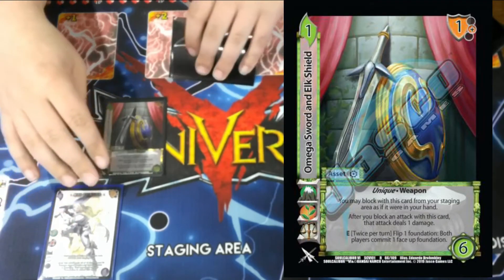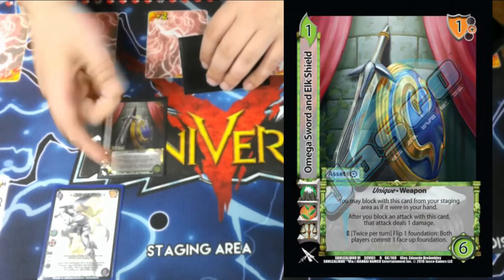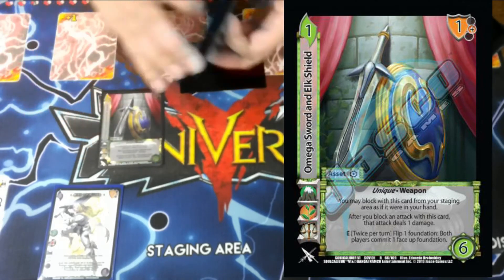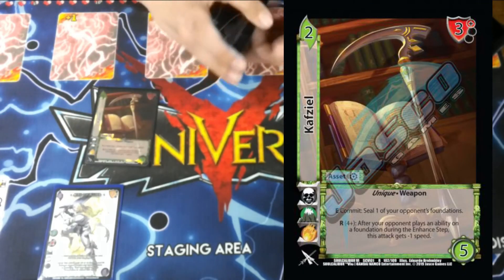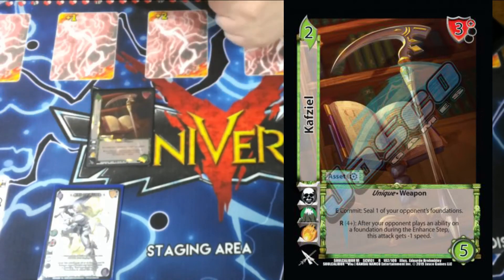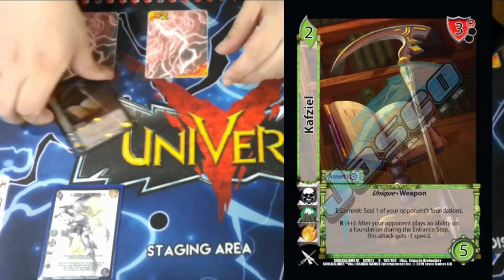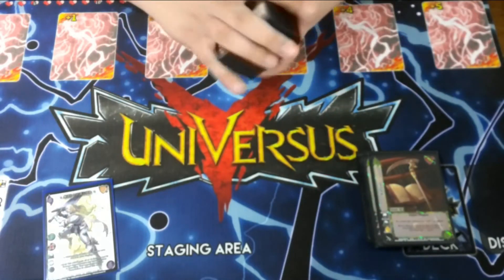One Omega Sword and Elk Shield — 1/6; while it's in our staging area, we can block with it. If we block something and only take one from it, twice per turn we can flip a foundation to make our opponent commit a face-up, which is strong when we want to push attacks through. Then Cav ZL — a 2/5 unique weapon, 3 high block. Seal 1: E commit to seal one of our opponent's foundations. After your opponent plays an ability on a foundation during the enhance step, this attack gets minus 1 speed, making it easier to block and move with Siegfried.